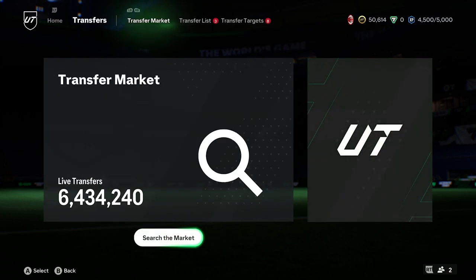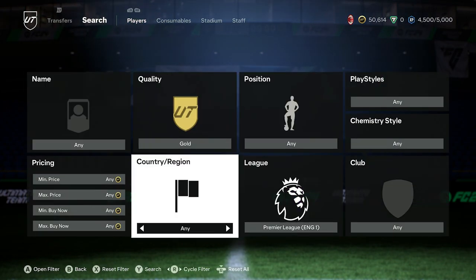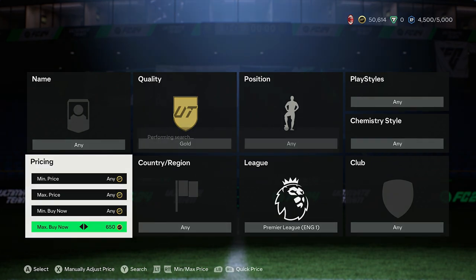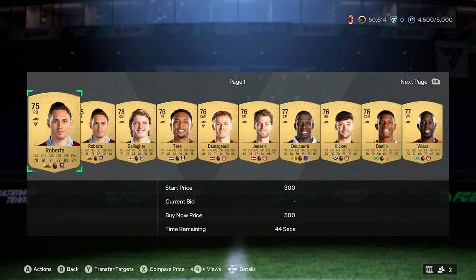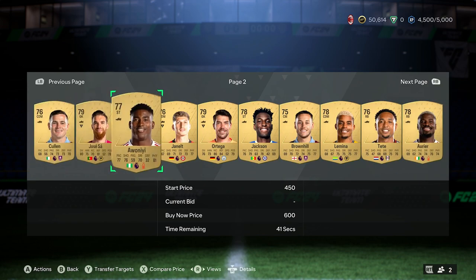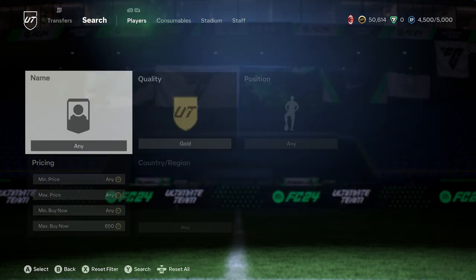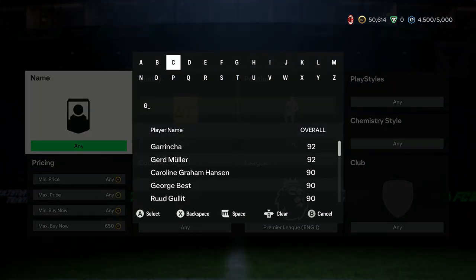First of all, what you want to do is go over to the transfer market. We are going to be looking at Premier League gold players, and you want to be having a look at around 650 maximum buy now price. The transfer market will fluctuate, however this method should remain as it is at the moment. What you want to do is pick out players that will go for maybe 400 plus coins.